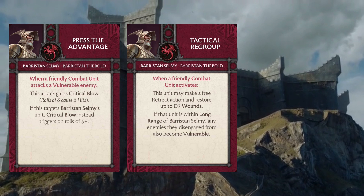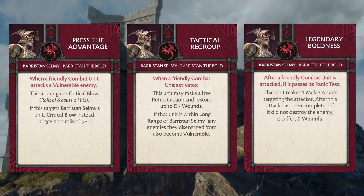The next card Barristan brings is Legendary Boldness. After a friendly combat unit is attacked, if they pass a panic test, the unit makes one melee attack targeting the attacker. After the attack is completed, if they didn't kill the enemy, they suffer two wounds. This is a really fun card to see coming into the Targaryen mix — it has a very Baratheon feeling. It further forwards the motion that Targaryens like to take advantage of tempo by bulldozing through units, and Legendary Boldness makes sure something like this can happen out of turn sequence as well.